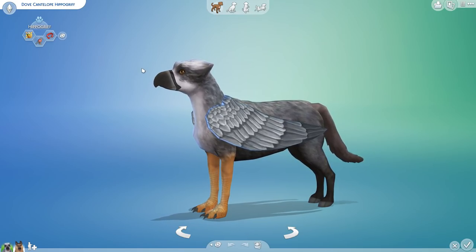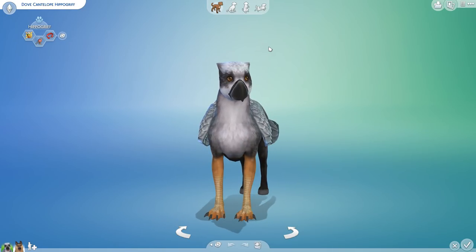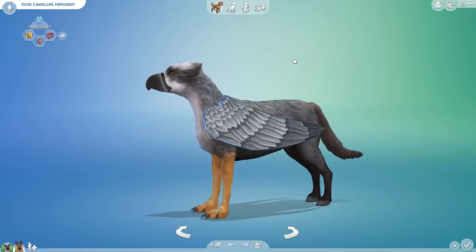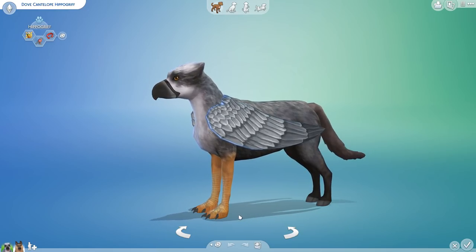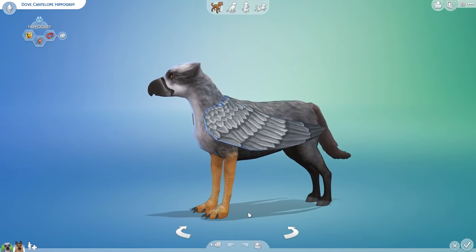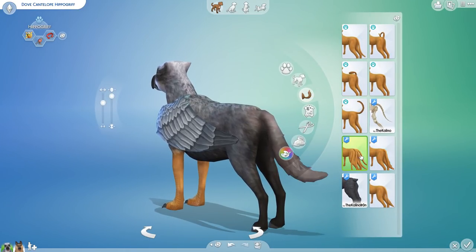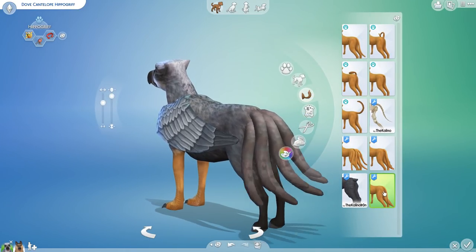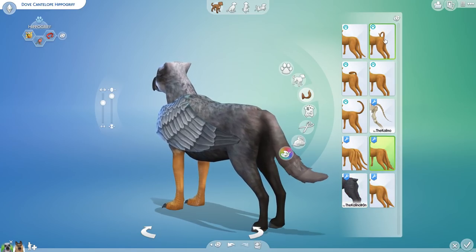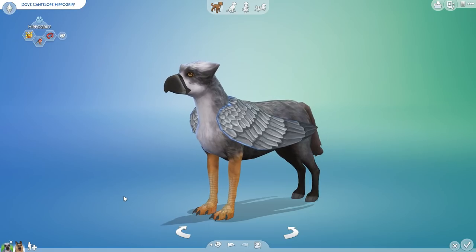We also have a lot of her custom content evident in the beak, the beautiful head — you can actually see the way it comes together to look like feathers instead of ears — the glorious wings, and the gorgeous paws where we have the front part of our Hippogriff with claws on the front and hooves on the back. I'm tempted to change the tail but I've never really seen a Hippogriff, so we're just going to leave it the super fuzzy tail.